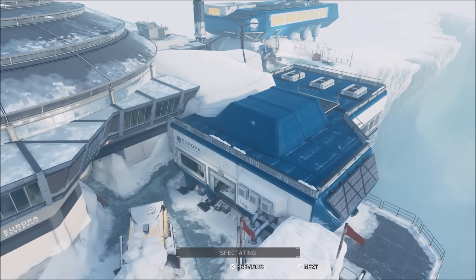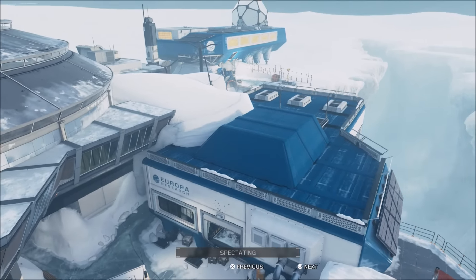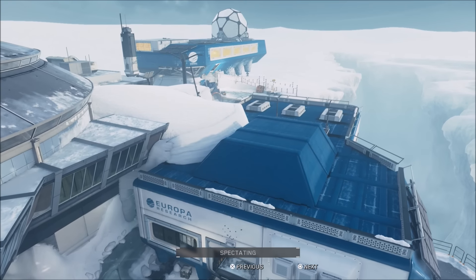Yo, what is going on guys? Coco Pops here. Welcome back to the channel. What I got for you this time is a super high barrier on the map, and it's found by Mr. White and Cod King.